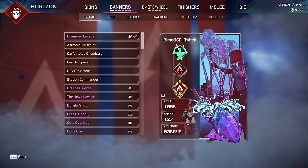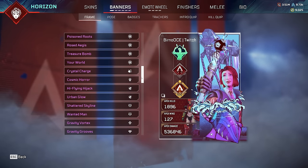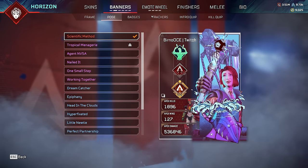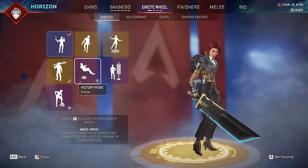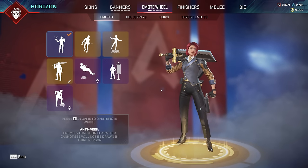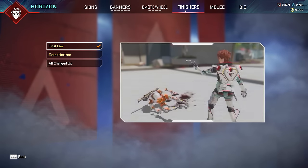We have all her finishes as well - there's the Final Fantasy sword finisher, all the holo sprays, quips, all the skydive emotes and everything else. She also has the Avengizing finisher - and she gives the big sucks there. Now Valkyrie time - one of the most impactful legends since the game when she came out, changing comp Apex, changing pub Apex, and just honestly looking absolutely amazing. I have about 1,300 kills on her, 4k 20 which is absolutely awesome.